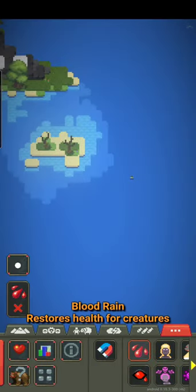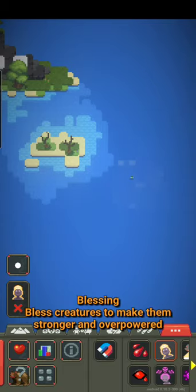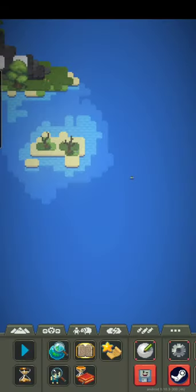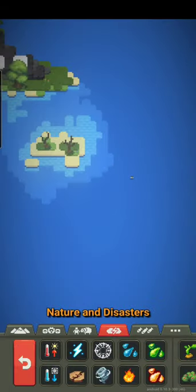Make sure you heal your humanoids as well or else they might die. You might also want to bless them so they have more health. Now you can see they're blessed and I'm just gonna heal them again and zap them.